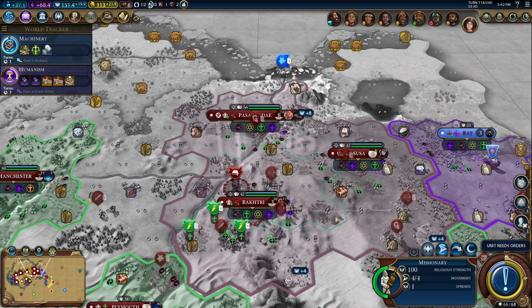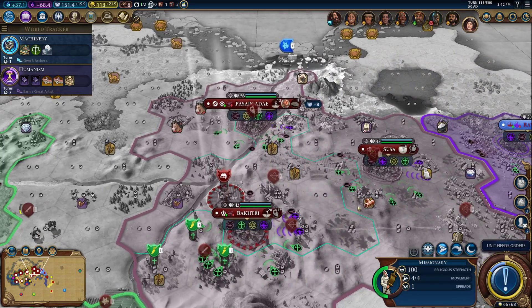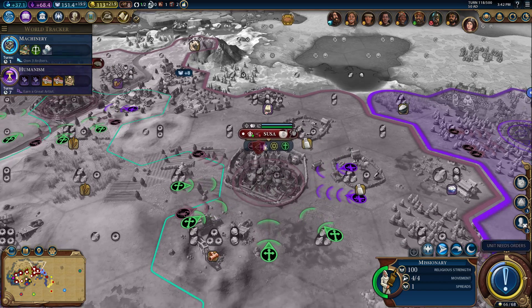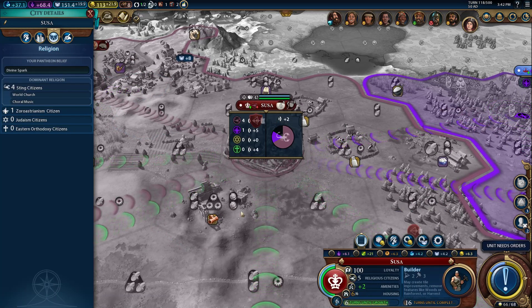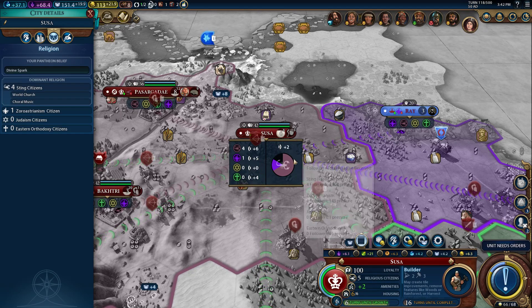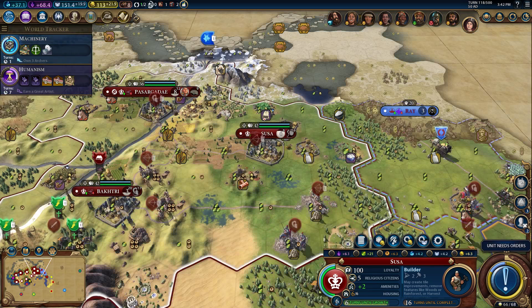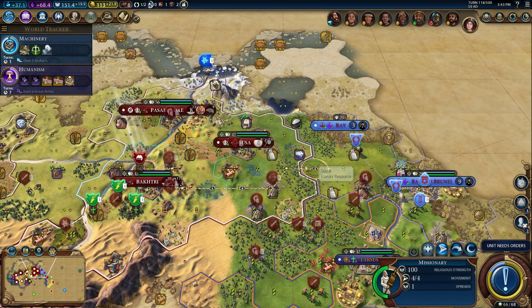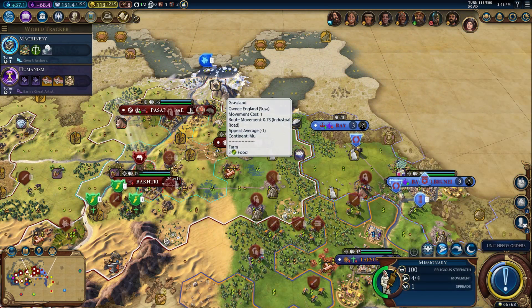We've got a decent size of military coming up here to help. Are we actually losing loyalty pressure? We're not losing pressure... why does it say it's down? Maybe we are losing pressure because there are multiple combined pressures — I'm not really sure how the UI indicates that.